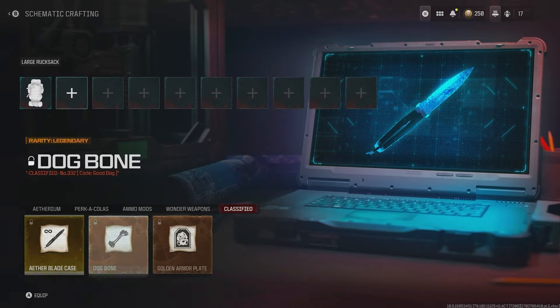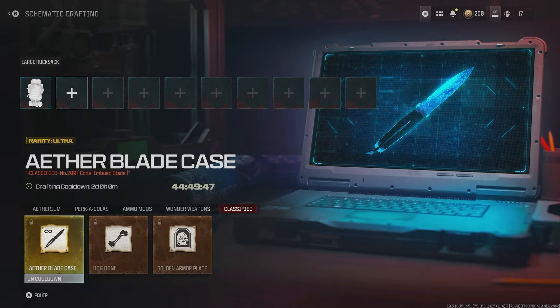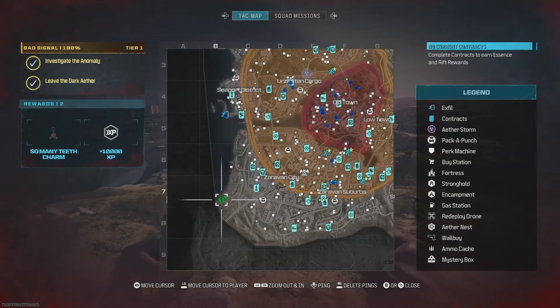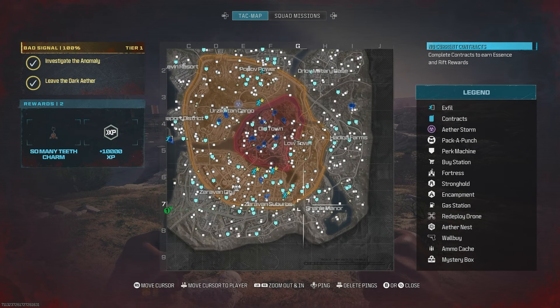Classified items can only be found in the dark ether zone. I only have the ether blade right now and still have to get the other two in the dark ether zone. When you first spawn into the game, you will always spawn in tier 1, somewhere on the edge of the map — it's random every game.